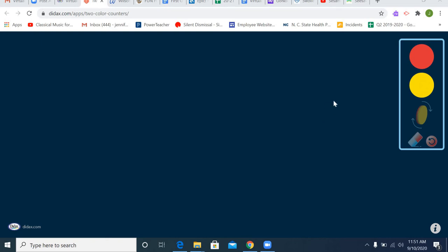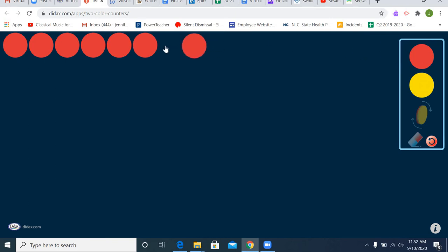The first thing I'm going to do is take my red counters and make seven. One, two, three, four, five, six, and seven. Let's count and make sure we have seven: one, two, three, four, five, six, seven.